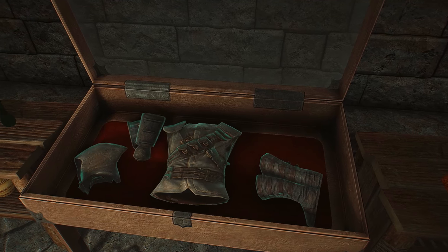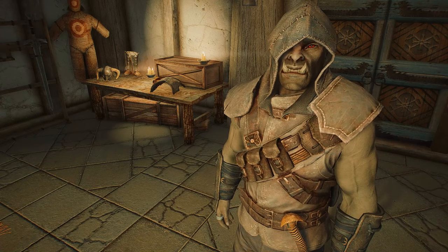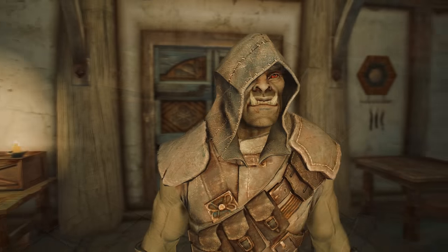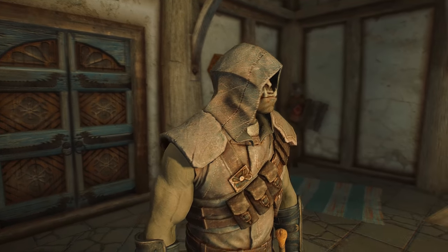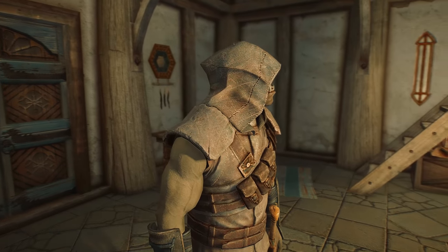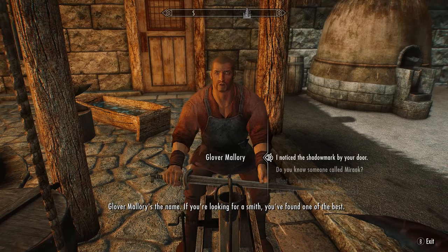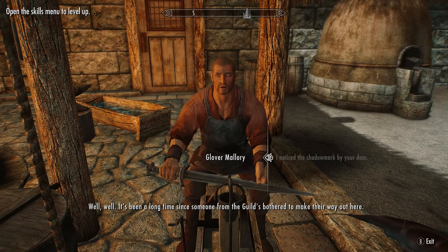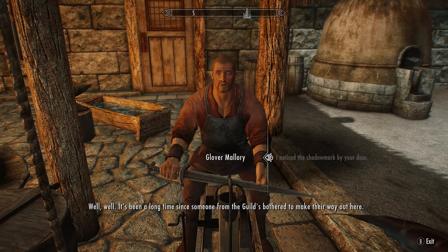You will require a key to unlock his basement where the armor is hidden. I'll leave two guides in the description — one showing how to get it at level one and another showing how to do the quests to get the key properly. If you're already a member of the Thieves Guild, you can actually ask Mallory about the shadow mark outside his door.